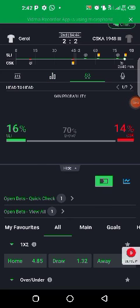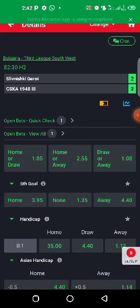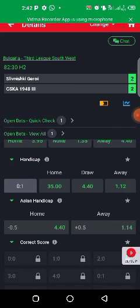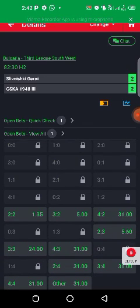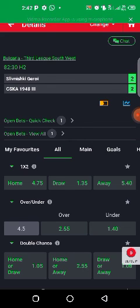Check the head-to-head: winning probability is 16 for home and 14 for away, which means they have about 70% probability of ending in a draw. The game is already at 85 minutes, so we're good to go with under 4.5. You can also go to the correct score and give them 2-2 at 1.35 — that's how I do my correct score gameplay.